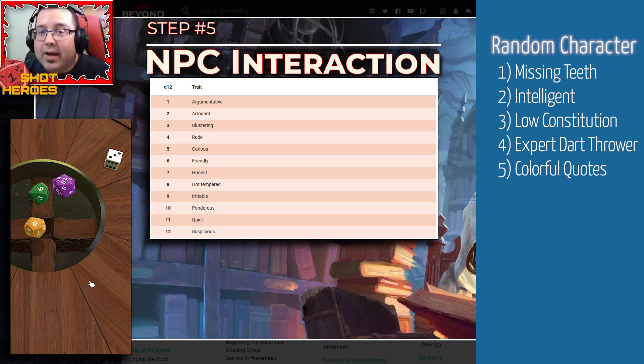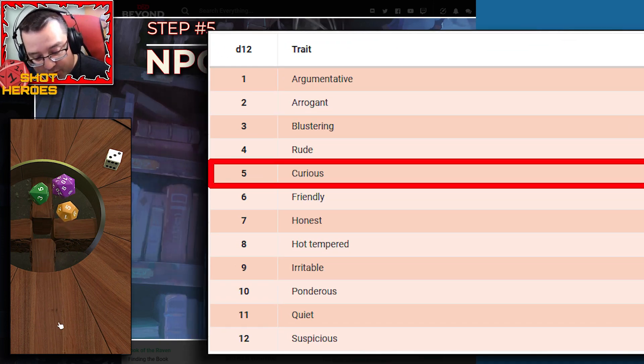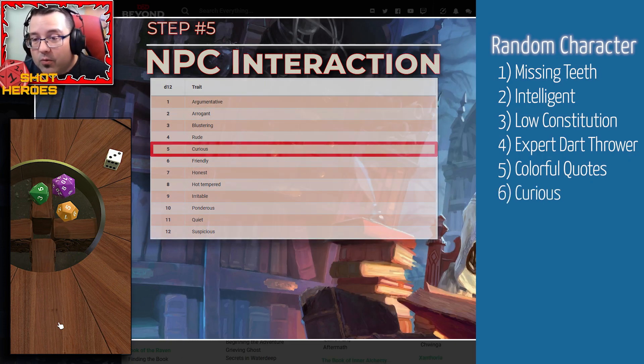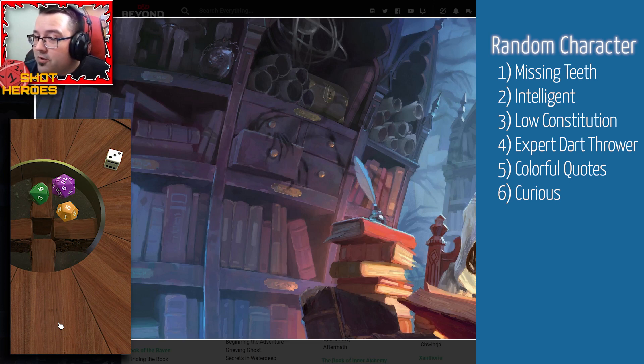Next is the NPC interaction trait — how the NPC interacts with a non-hostile character. I rolled a five on a d12, which is curious. So maybe he's intelligent and naturally curious — always asking questions about what people are doing, where they're going. Maybe he's trying to find out if they've got money, or just getting under their skin. You're trying to focus on the game and he's peppering you with questions: where are you from, where are you going, what's your favorite color.